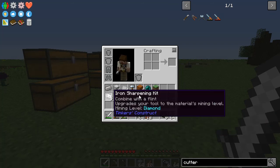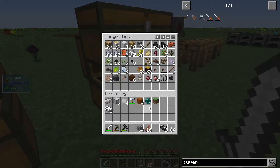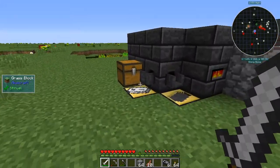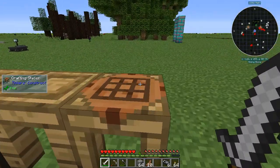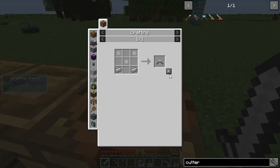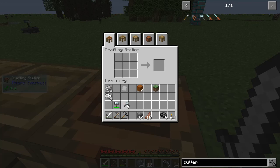I got an Ender Pearl — that's going to go in storage. Alright, so we made the four iron plates. I just need three of them — I'll need all of these. So we should be ready to go with our cutter. As I was saying, you can see there's a number of uses on both of these tools. As we're using these up, they will eventually wear out and break down.